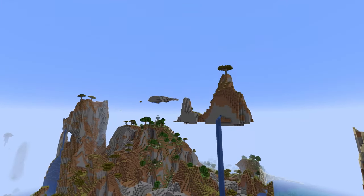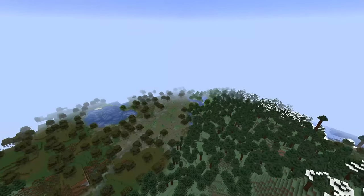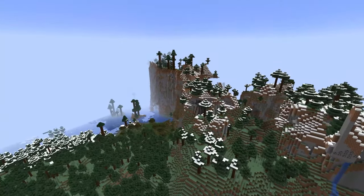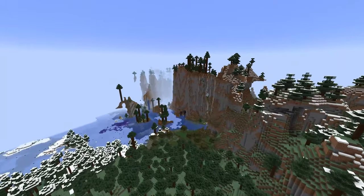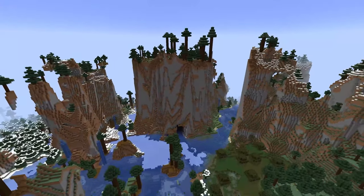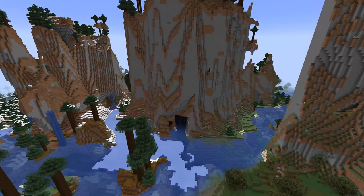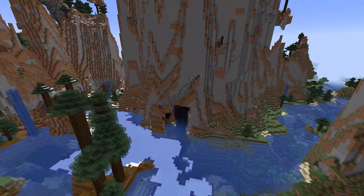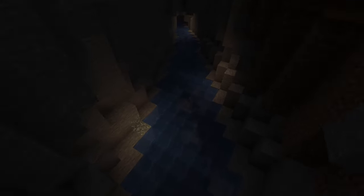They also tweaked the biome placement to allow for a lot more diversity, and as you can see here there's definitely a lot of diversity in all the biome placements — I'm finding a lot of jungles, a lot of dark oak forest, and a lot more. They've also added red sand again. They had to tweak the badlands so that they actually spawned flatter areas which had red sand, which we weren't finding in the previous snapshots. Honestly in my opinion I was finding a little too much red sand, so they will probably tweak that back a slight bit.